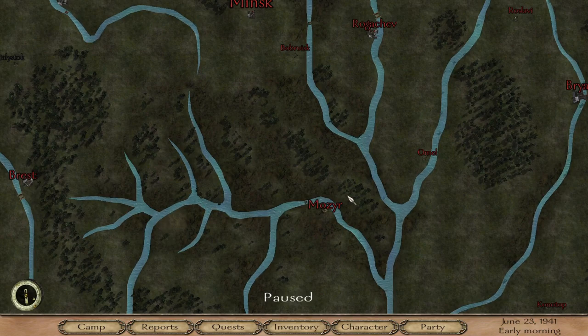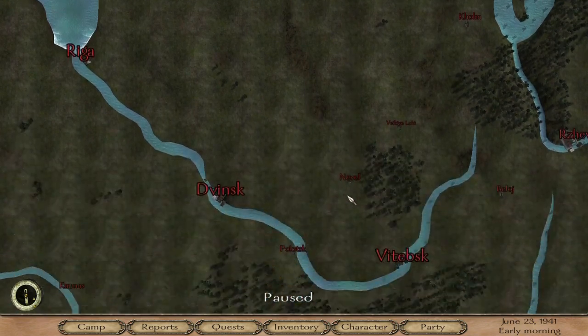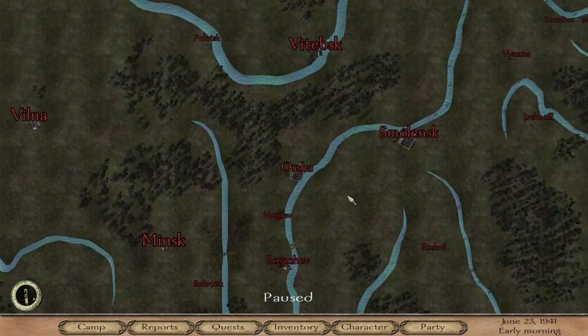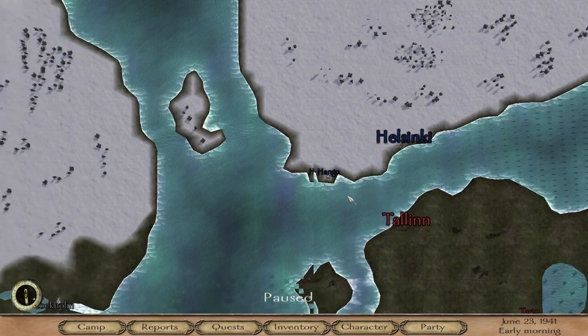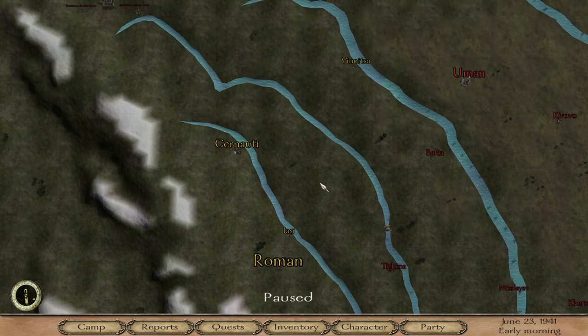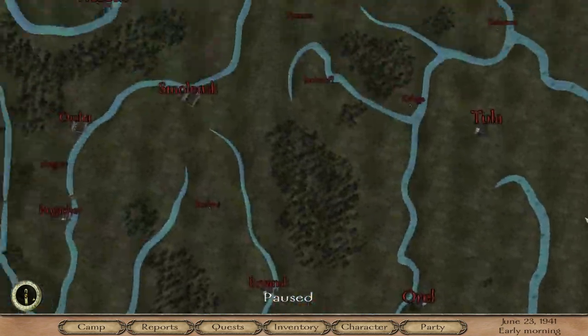It's dropped us into the middle of nowhere — we picked no faction to join. If you'd picked a faction that would have decided your spawn point, but we don't have one. My issue with this mod straight off is the map is too big for the zoom. I can't zoom out any more — this is the maximum. But look how widespread it is. If I could zoom out more and get a better view, fair enough, but we get such a small portion on screen and you're panning for miles.